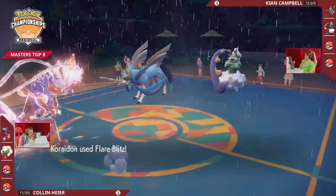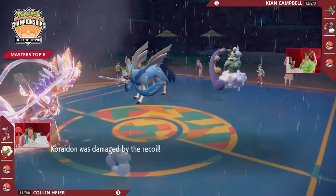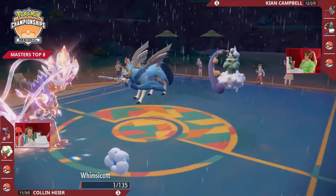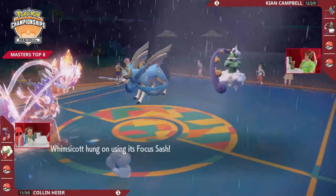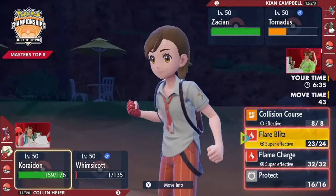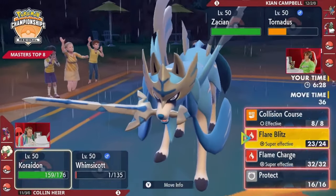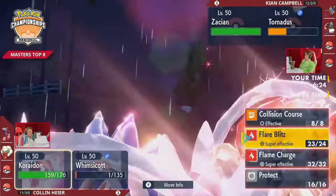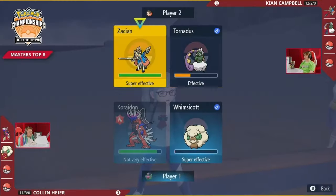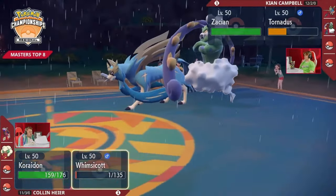Rain Dance from Tornadus is going to lessen fire attack damage by 50%, meaning Tornadus tanks that like a champ. Corydon — the box legendary, one of the most powerful Pokemon in the game — hardly did anything. Behemoth Blade brings Whimsicott down to 1 HP, activating its Focus Sash. And now on the next turn, even if you want to go for something like a Hurricane, you could pick off this Whimsicott with 100% accuracy. The Zacian Behemoth Blade into the Whimsicott that has been so problematic was really, really nice. Of course when facing Corydon with Terastalization, your Steel and Fairy moves won't hit as hard.